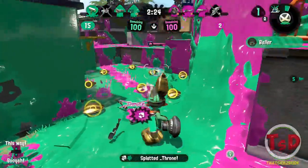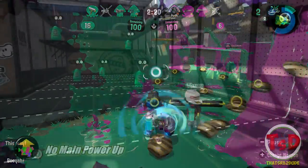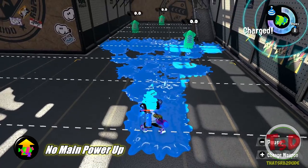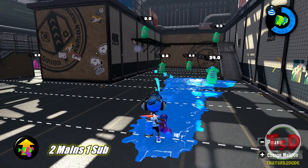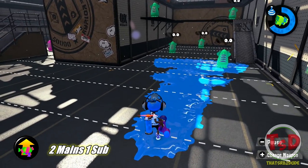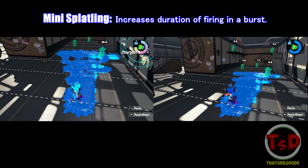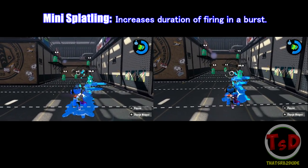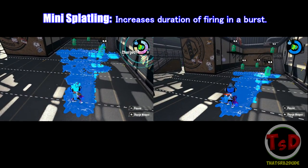The first three Splatlings I'm going to talk about are the Mini Splatling, the Heavy Splatling, and the Nautilus. When applying Main Power Up to these weapons, they get increased duration while firing. It's pretty self-explanatory — if you do a full charge with any of these weapons, the crosshair meter will go down slower, meaning you'll be able to shoot longer than usual.